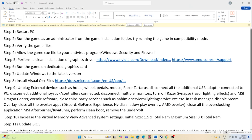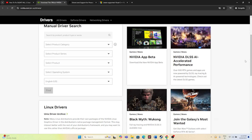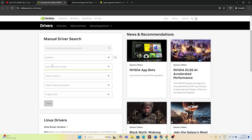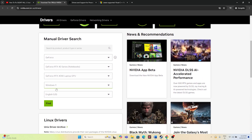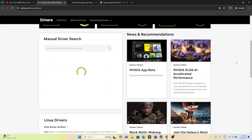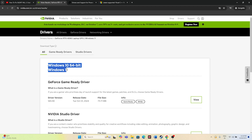The next step is to update your graphics card drivers. A link will be provided in the description for both Nvidia and AMD. For Nvidia, select your GPU series — for example GeForce RTX 40-series or a laptop GPU — select your Windows version, click Find, and download the appropriate driver (around 595.90). Install it, restart your PC, and try launching the game.